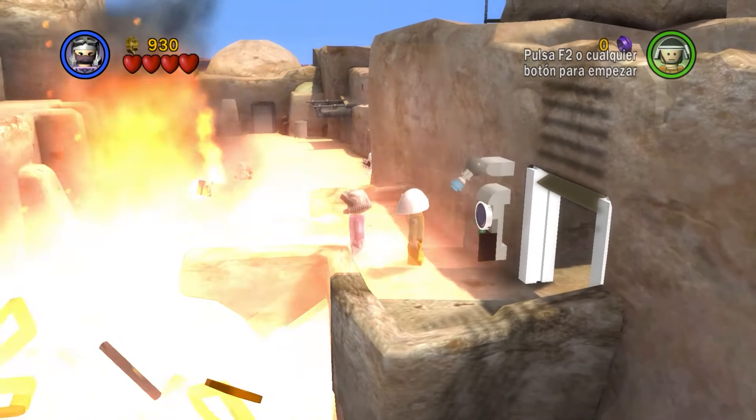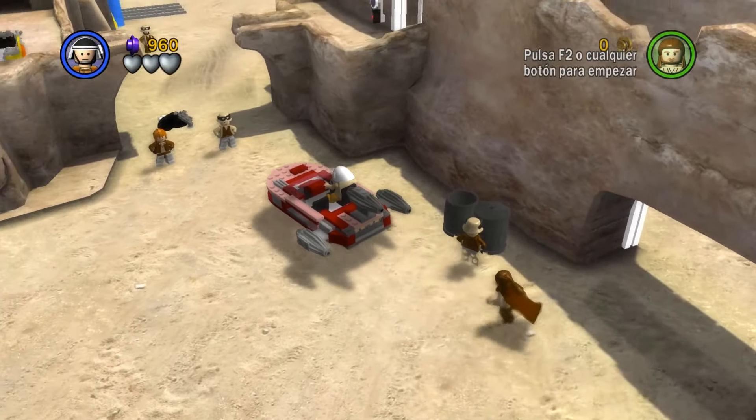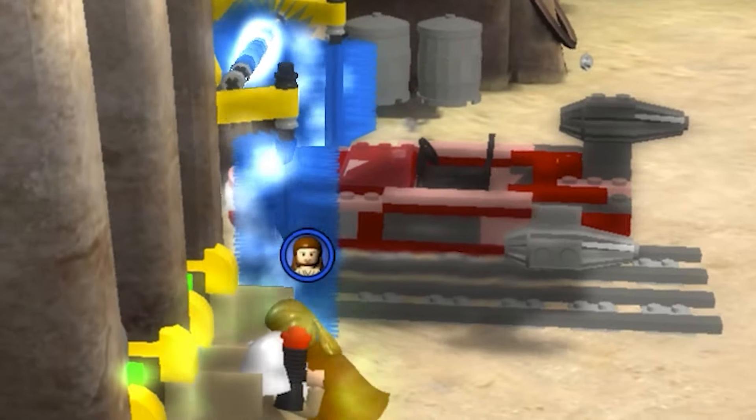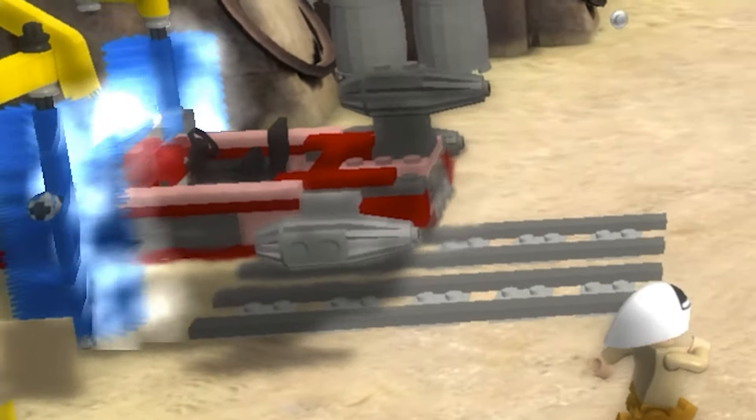Inside, destroy this gate, then head back and grab your speeder so you can drive it through to where you destroyed the gate. And here is where you can take your speeder to the speeder wash, which is something you're going to need to get all the sand and dust out of your speeder on Tatooine.